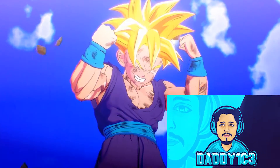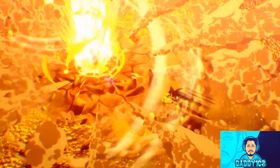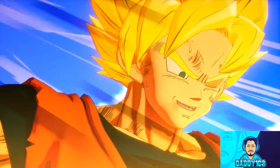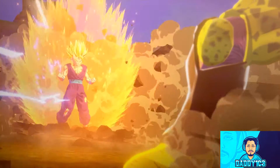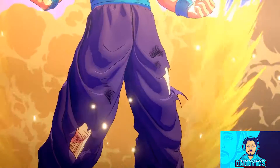During the intermission after defeating Cell, you can use the Dragon Balls to resurrect three new enemies. By now, you should have already unlocked both Queez and Apul's soul emblems. If not, check out the links in the description below to see my guides on how to unlock them. This video is for unlocking the third and final enemy accessible during this intermission.